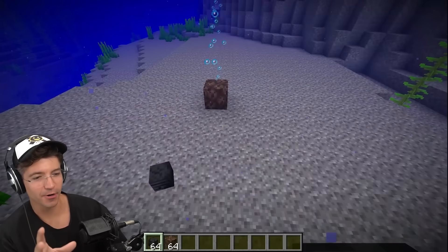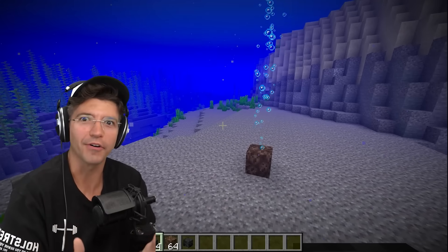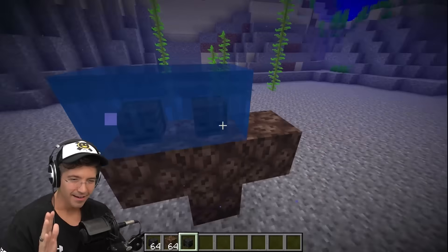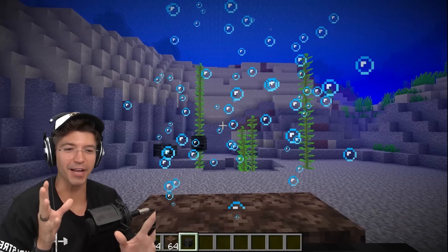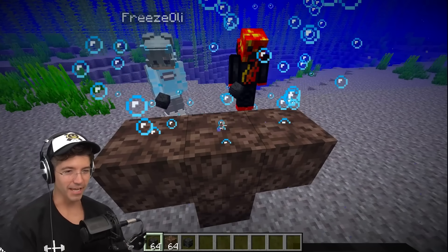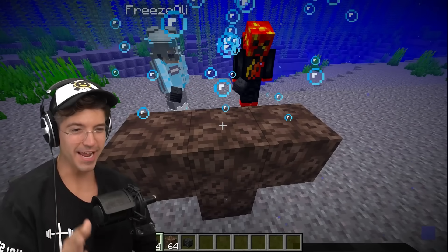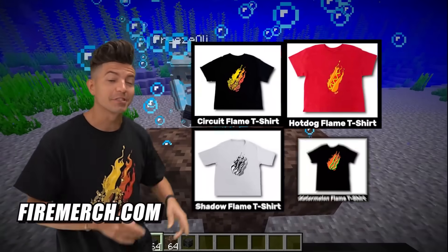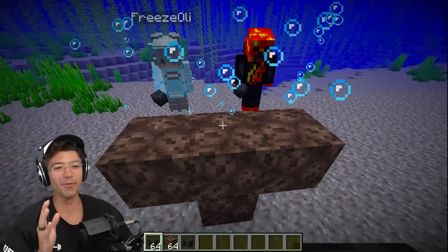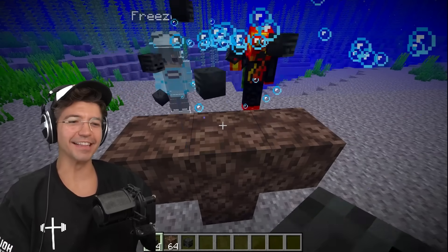When you place a wither skull underwater it just disappears, but there's a little delay before it breaks. So what if you can build a wither underwater — we've got to be mad quick with it. I feel like I'm doing this perfectly, but what if you have three people all placing at the same time? We need to have perfectly timed placement — three, two, one, go. I think it's safe to say this is busted.